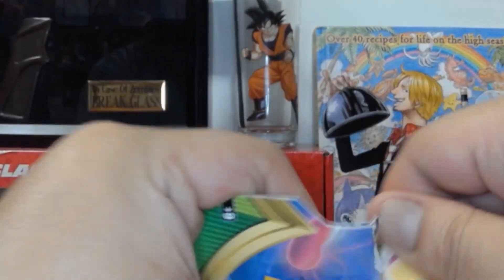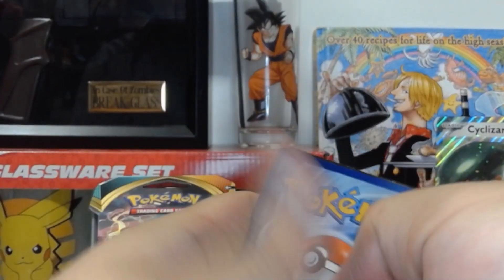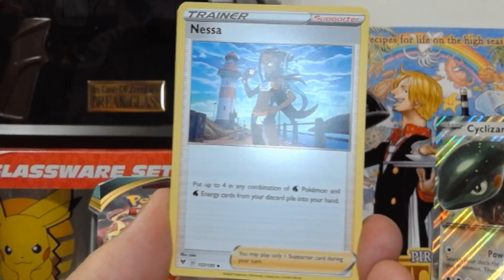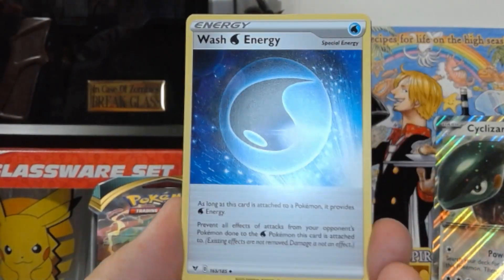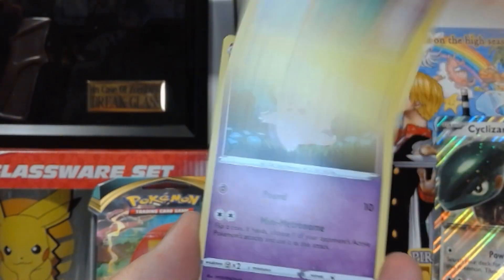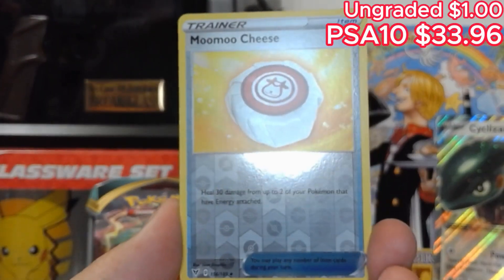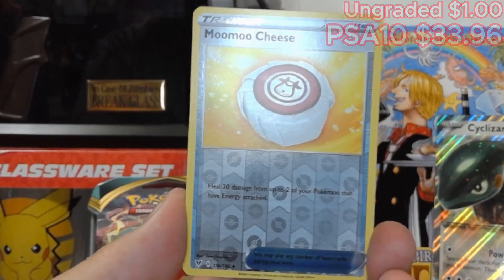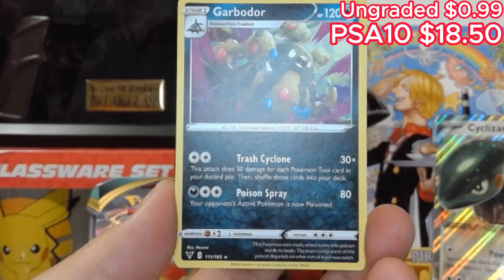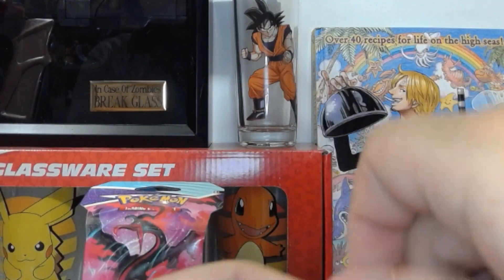See what we get in the Vivid Voltage. Fighting Energy, Nessa, Nesleaf, Wash Energy, Code Card, Electrike, Clefairy, Vampy, Yadma, Meowth. Mimikyu — it's that Mimikyu! And then we have Garbodor, non-holographic. I just butchered these names perfectly. So nothing really good from the Vivid Voltage.